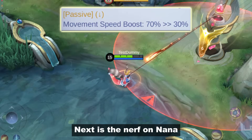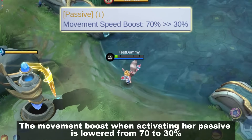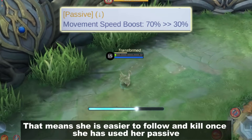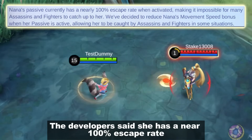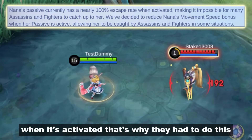Next is the nerf on Nana. The movement boost when activating her passive is lowered from 70 to 30%. That means she's easier to follow and kill once she's used her passive. The developers said she has a near 100% escape rate when it's activated, that's why they had to do this.